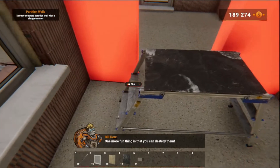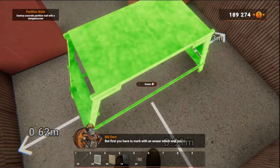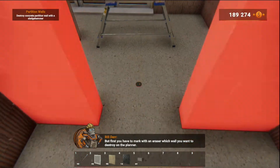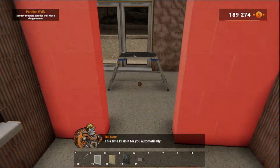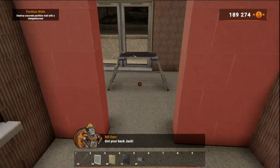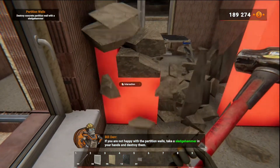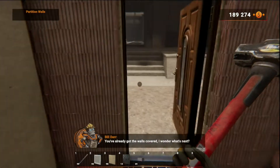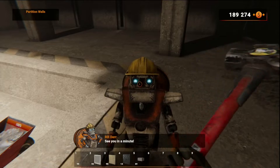One more fun thing is that you can destroy them! But first you have to mark with an eraser which wall you want to destroy on the planner. If you are not happy with the partition walls, take a hammer in your hand and destroy them! See you in a minute!